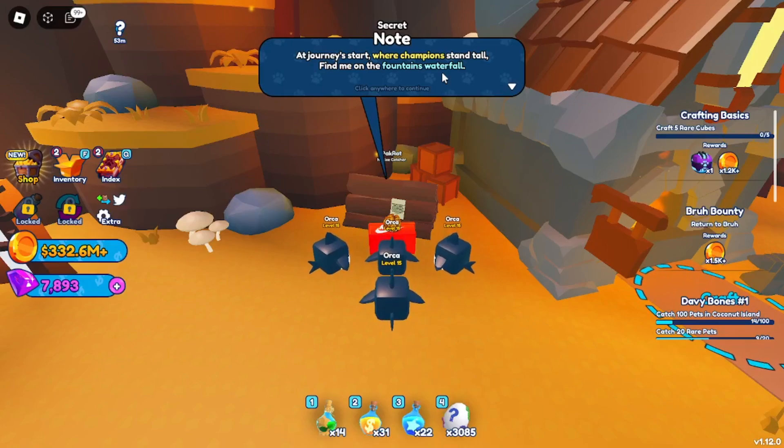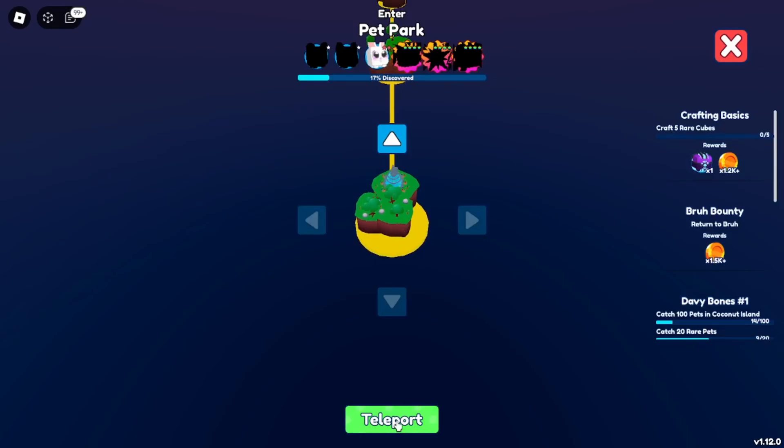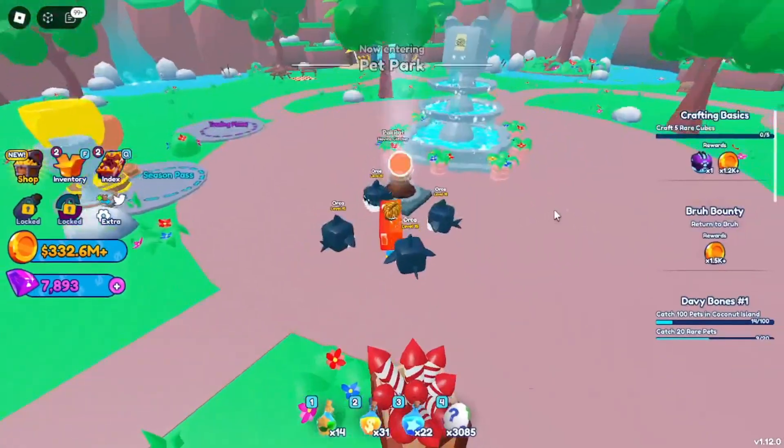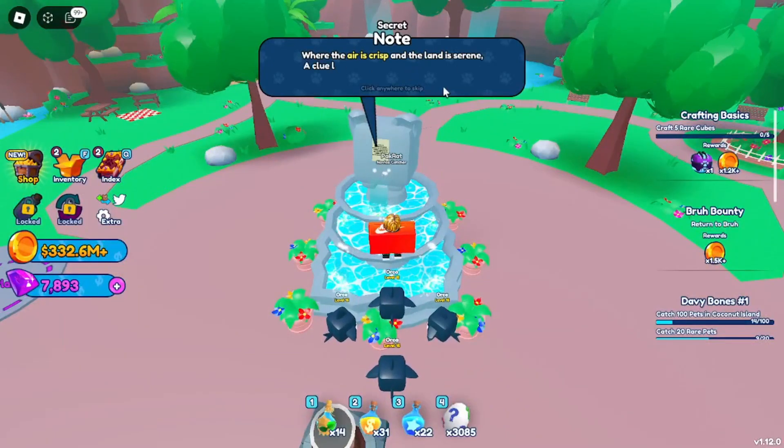The clue is going to talk about where champions stand tall — find me on the fountain's waterfall. Now you need to head back to Pet Park. Whenever you spawn, just immediately look up and read the clue on the mouth of the statue.